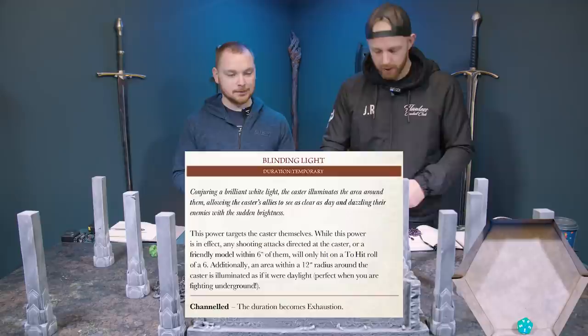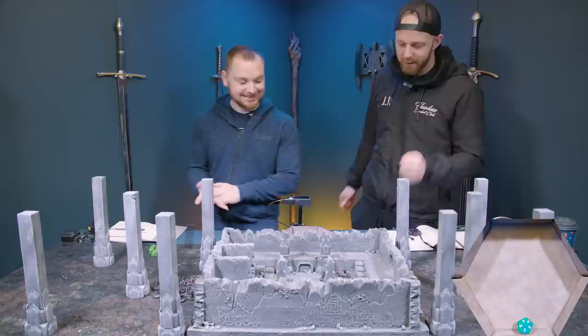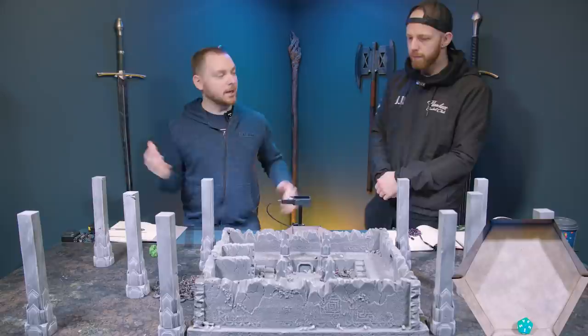Gandalf is going to stay there and use Blinding Light. I'm going to channel it, so I'll lose a point of might. What that means is any shooting attacks directed at Gandalf or anybody within six inches of him — if James wants to shoot at him he needs to roll a six to hit. By channeling it, it means it's in effect until Gandalf runs out of will. Blinding Light is now in effect.